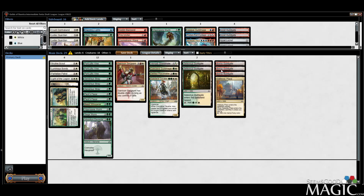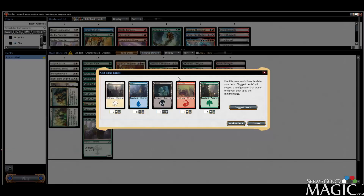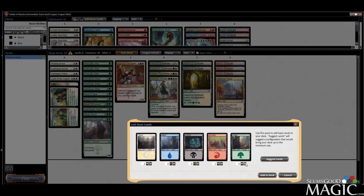We already have six white sources, and we need a lot of green. This would be 11 green and 8 white. We need white on turn 2 as well, but we have a lot more green. I think we'd probably do 11 green, 8 white. I guess we only have a couple double green, but... 11 green, 8 white, 4 red.